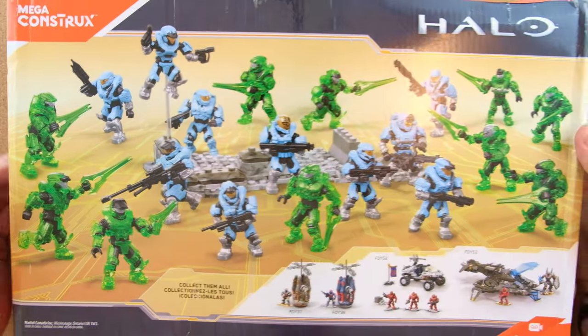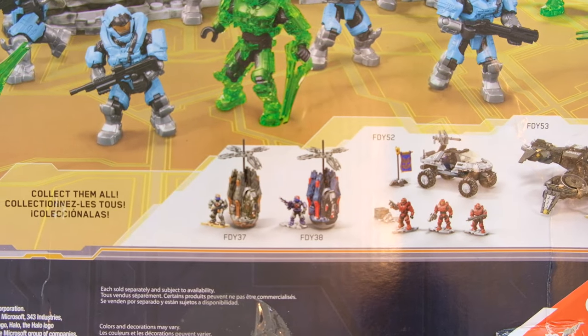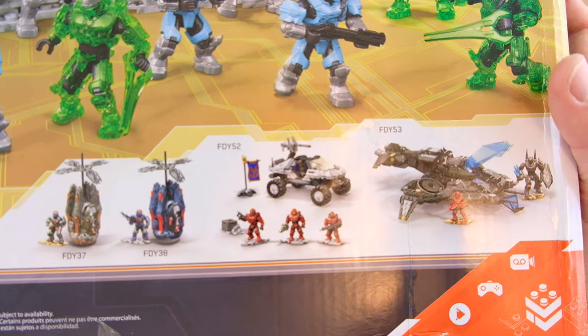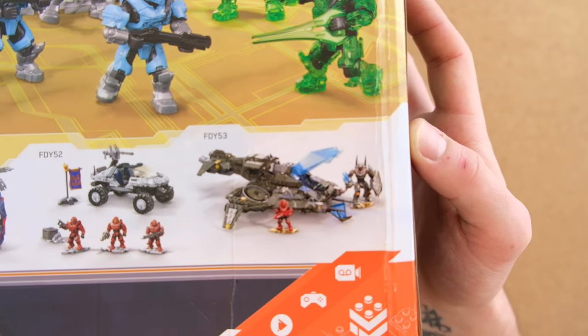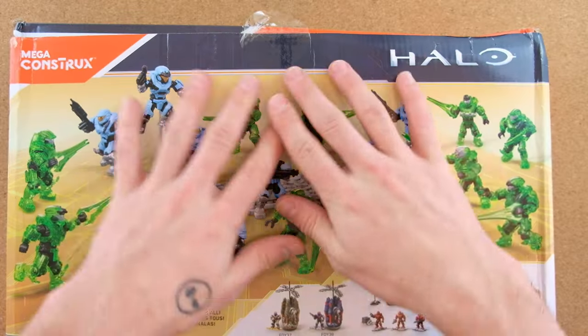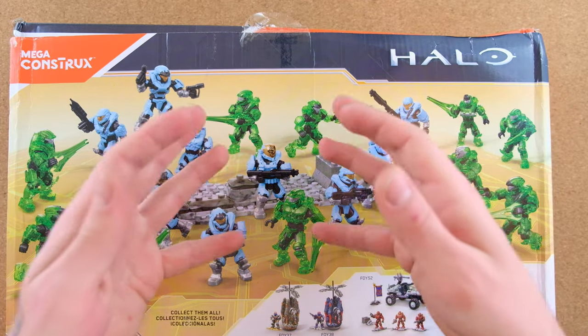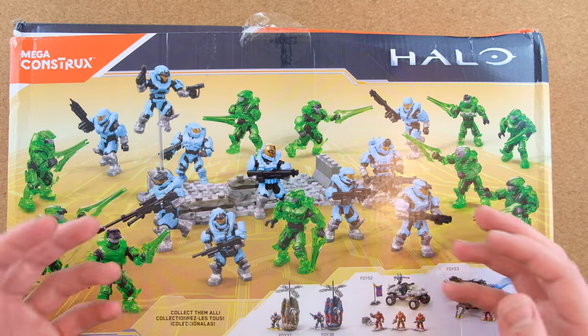On the back, we can see just how gorgeous this thing truly is. We've got some of the other sets from this year — two of the drop pods, the Arctic CTF Warthog, and the Warzone Wasp with that gorgeous Hunter. But this is what we're focusing on today: the Faithful versus the Fallen. Who's going to fall? Who's going to stay faithful to the cause?